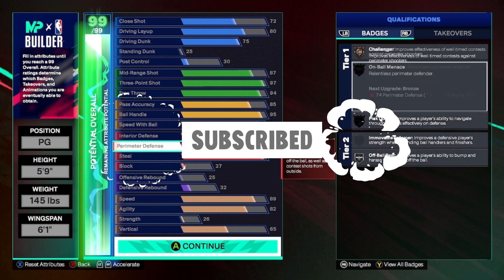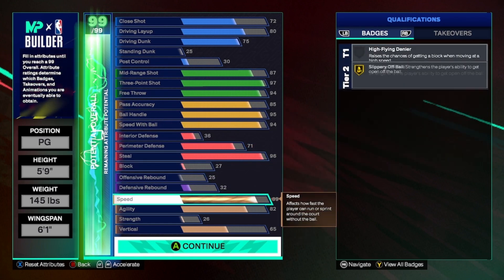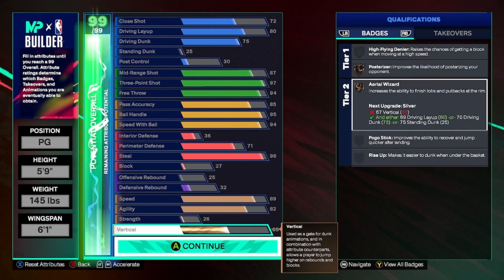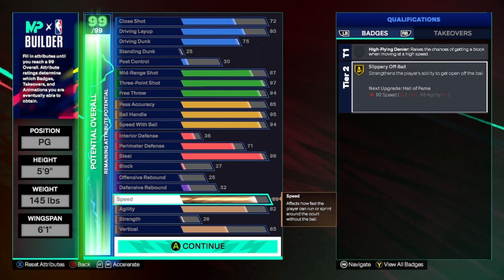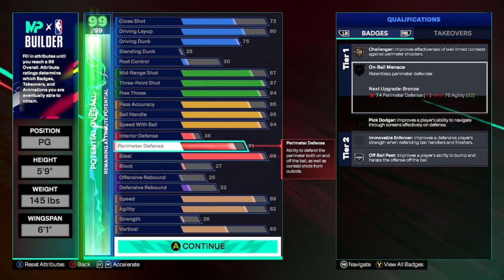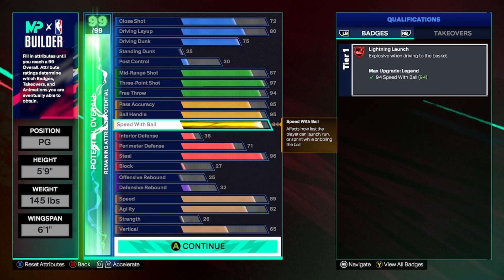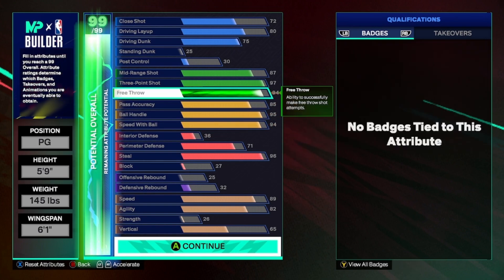I'm gonna go through the build. It has a 72 close shot, 80 layup, 75 dunk, 87 mid-range, 97 three-ball, 94 free throw, 85 pass accuracy, 95 ball handle, 94 speed with ball, 71 perimeter defense, 96 steal, 89 speed, 82 agility, and a 65 vertical.